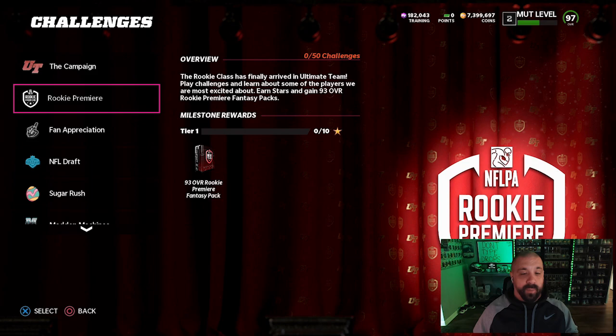Let's get right into it starting with the solo challenges. This is basically a two-month promo lasting until the very end of MUT 22 into MUT 23 — you're able to carry some cards over based on your MUT 22 progress. There are 32 99-overall cards added into the game today, one for every team.